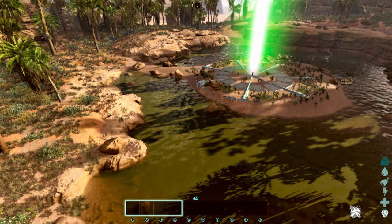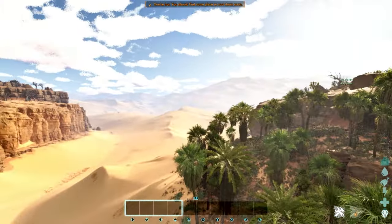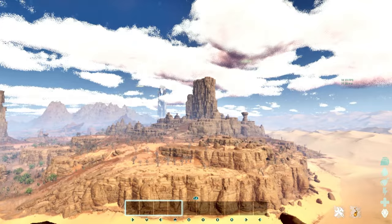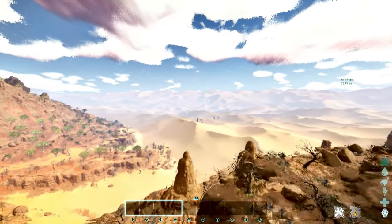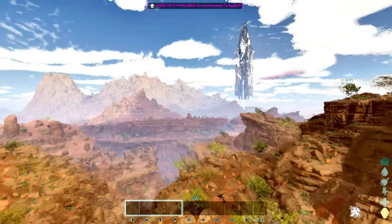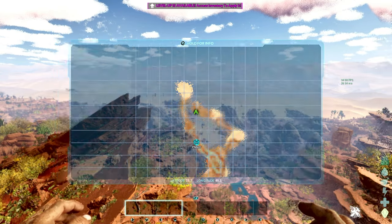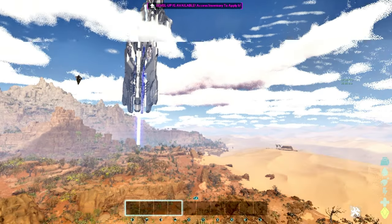FPS dropped below 30 now, and there's not really much spawning in or anything. If I'm not mistaken, wyvern trench was... I probably have my bearings mixed up. Let's just go find — oh hi, Mr. Titanosaur! I don't remember which direction the blue ob is. I'm just gonna fly around here a bit and give a quick look around.